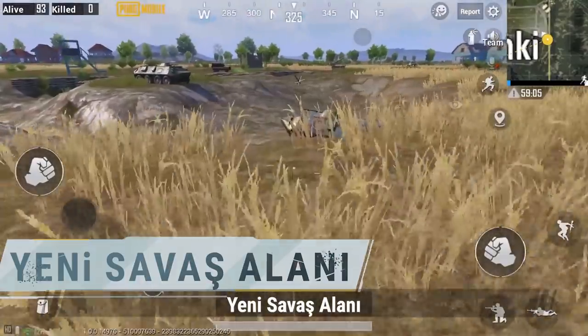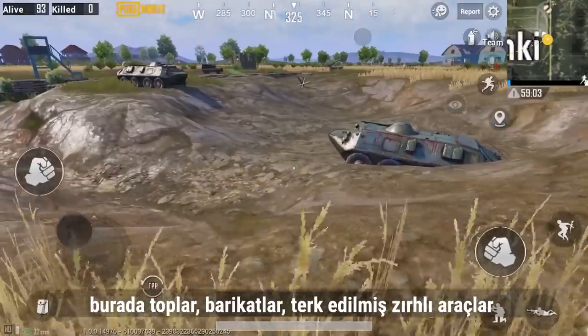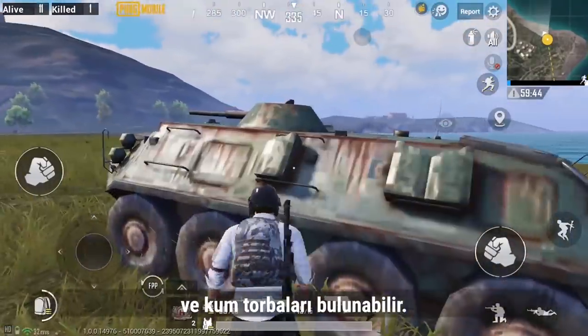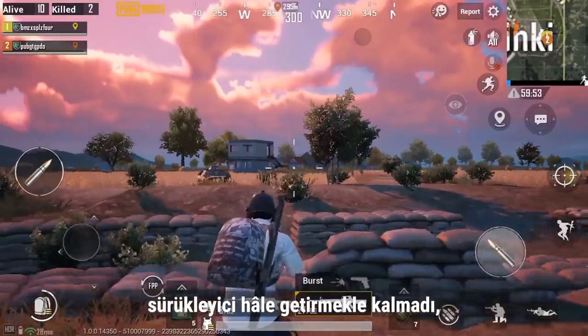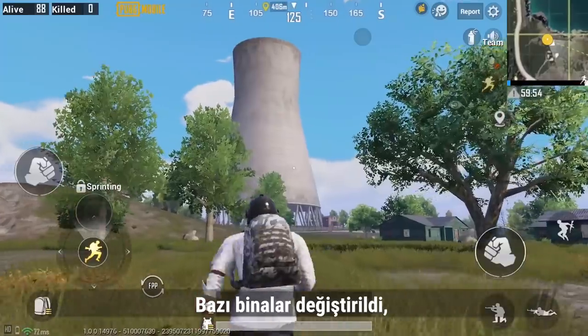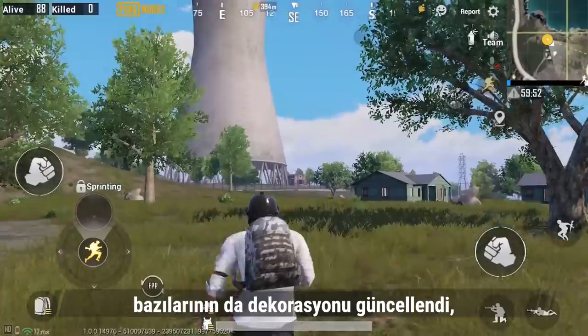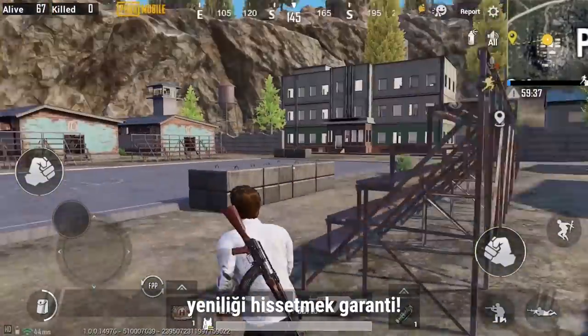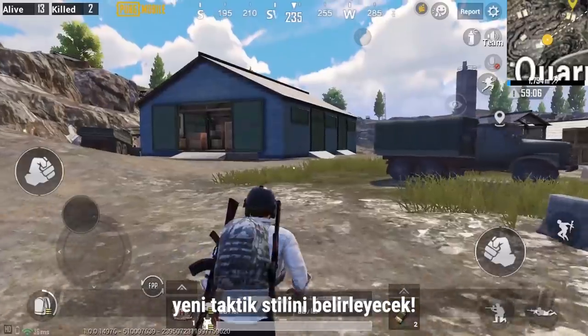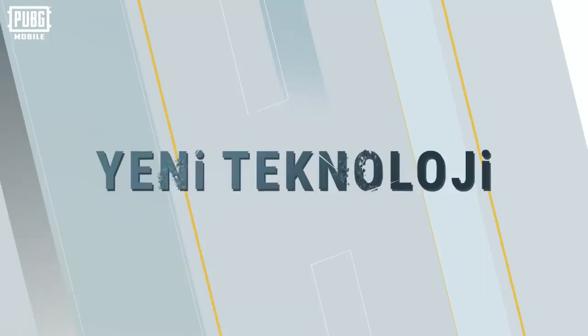A new battleground has been added to the map, which includes cannons, anti-tank hedgehogs, abandoned vehicles, and sandbag barriers. While being immersive, these improvements also enrich the combat experience. Some buildings have been changed and others have had their decorations updated — you'll feel refreshed for sure. How you use the new buildings and resources will decide your new tactical style.